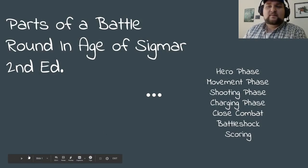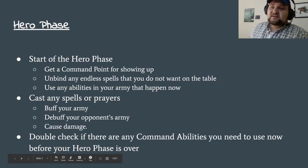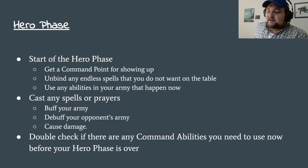This will be the parts of a battle round for second edition of Age of Sigmar. First things first: the hero phase. At the start of the hero phase, you get your command point for showing up — it's free. If there are any endless spells running around, you have a chance to unbind them. You generally waste a wizard's casting attempt to try to do it, but maybe you've got heroes with abilities that can do it instead.